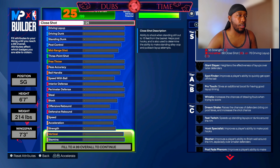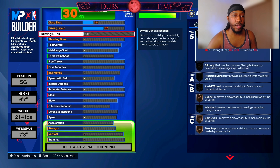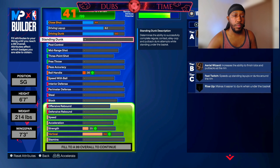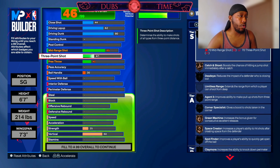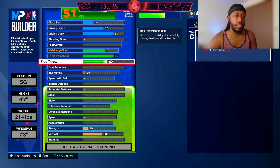Close shot we're going to bring up to a 44. Driving layup we're going to bring up to a 62. Driving dunk we're going to bring up to an 80. Mid-range shot we're going to go with a 65. Three-pointer we're going to go with an 80. Free throw we're going to go up to a 62.